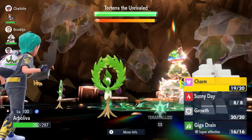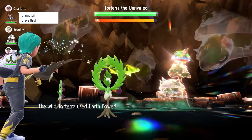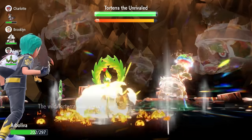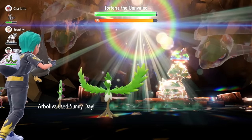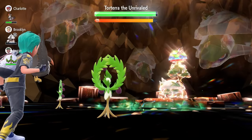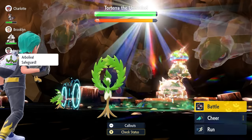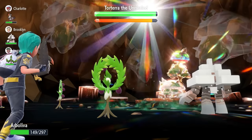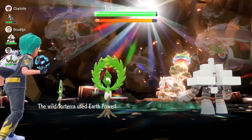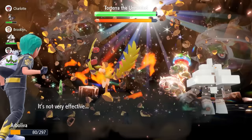Turn 2, we're going to lock in with a Sunny Day. That's going to allow us room, when it has nullified the stats and abilities on our side of the field, to be able to set up a Growth — because that's going to be the big thing in this raid. We'll go for Sunny Day here, and what we're looking out for now is the fact that when it does nullify those stats and abilities on our side of the field, that'll give us the room to then go for a Growth.